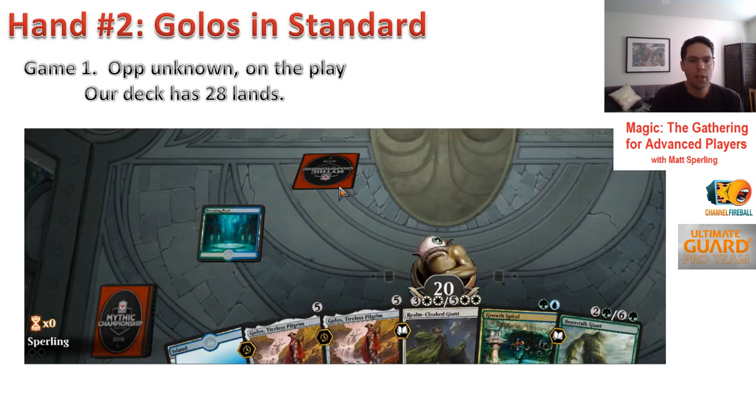Let's switch to standard. I'm playing a Golos deck — not a user-submitted hand, just one I pulled up while practicing. It's a 28-land deck and we only have two lands in hand. I actually kept it in a literal playtest game against a friend. Was that a good decision? We've got a blue and a green to cast Growth Spiral, and the ramp is really important — five-drop and land hands often leave you regretting getting run over while your opponent had the ramp and went too far ahead.